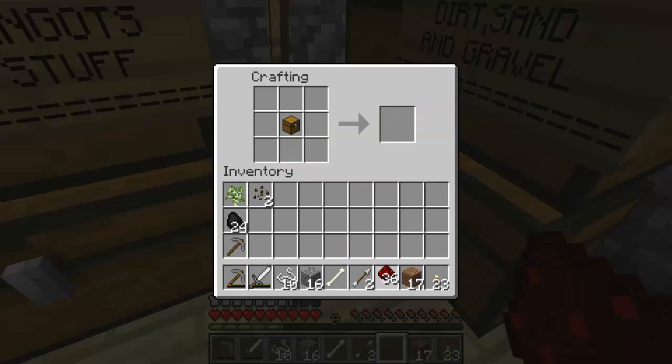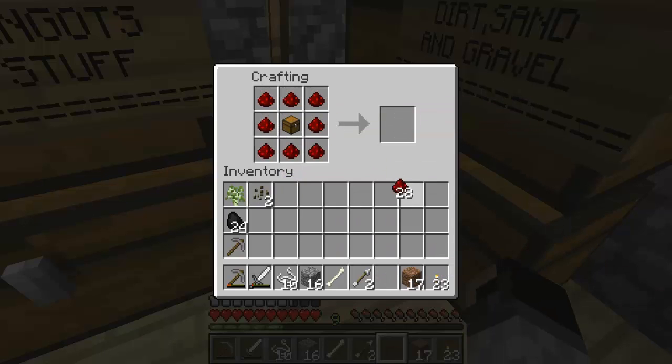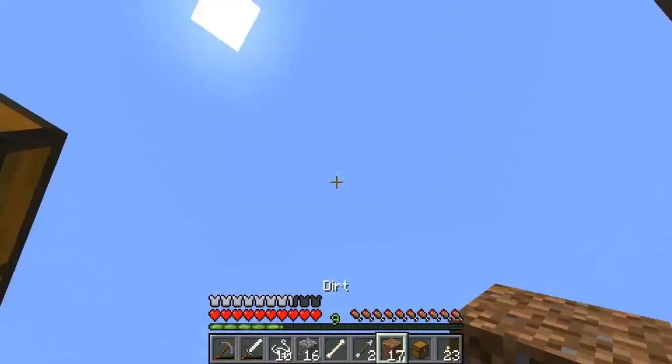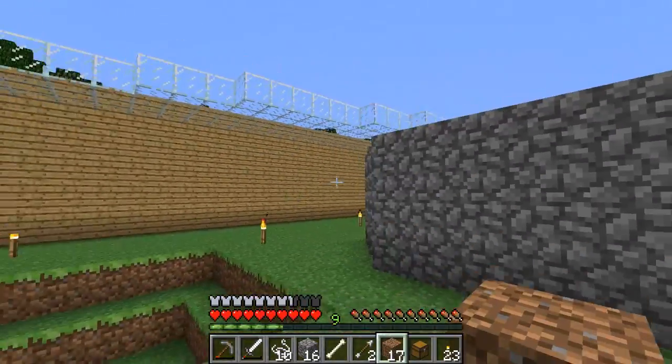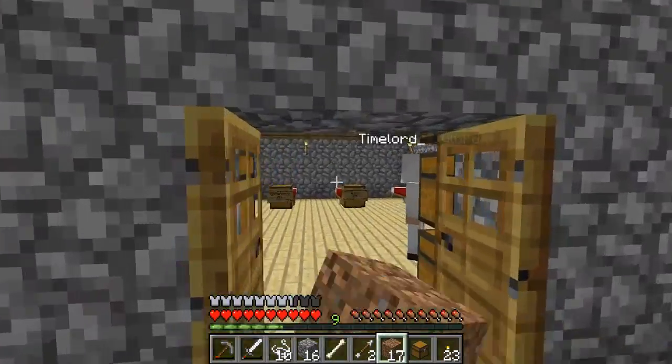I don't want a sorting system, I just want a redstone chest. No, we are doing a sorting system. With hoppers? Yes. Hell. To the... No. Now I can see XP farms, where you have stuff floating up from the bottom into a one by one square, and you just hit them to death.